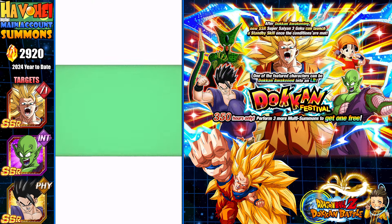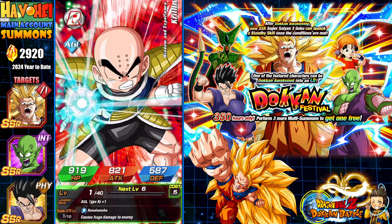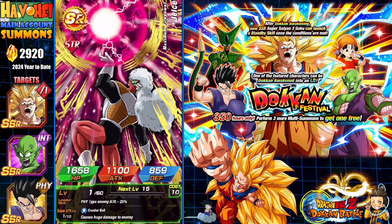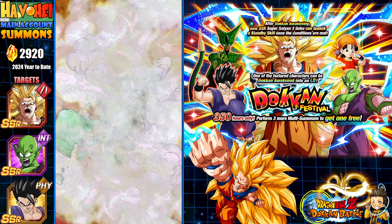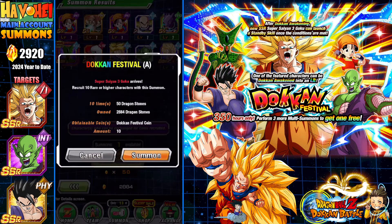We do have tickets we're going to be using as well, since it is a buy 3 get 1 free. I did get a featured unit. Technically, I've summoned every unit on this banner except for Nabi, Skull Han, and the Super Saiyan 3 Goku.